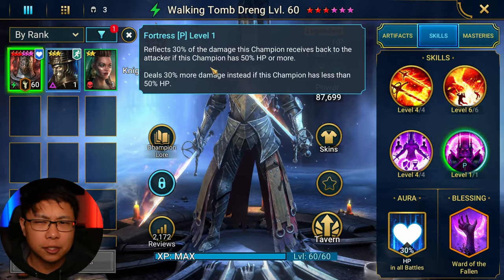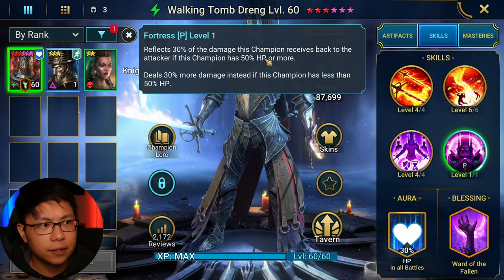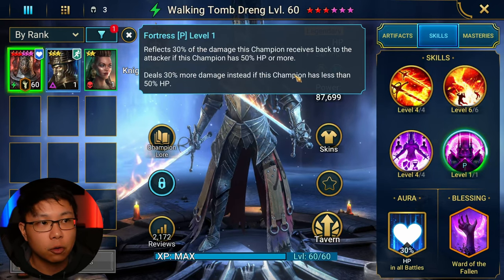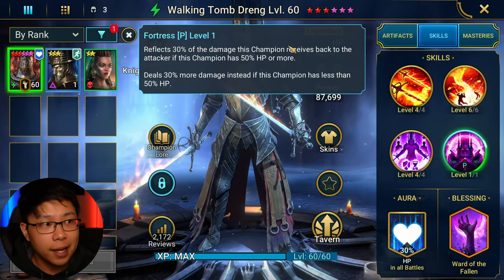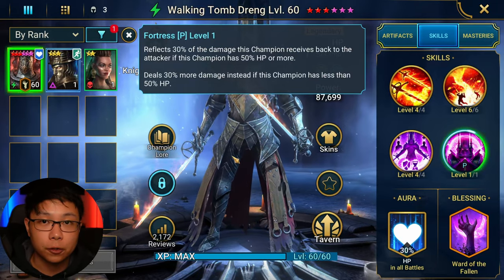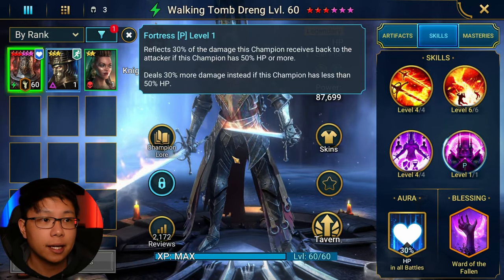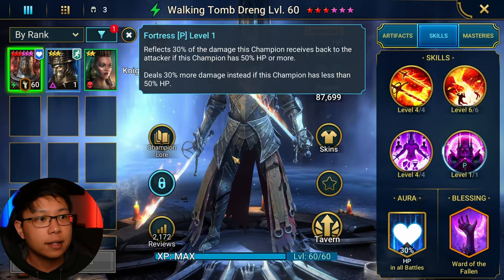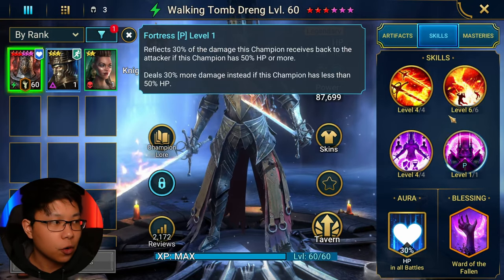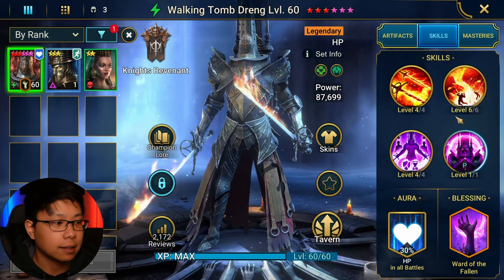His passive, which I don't pay too much attention to, still does pretty well. It reflects 30% of the damage this champion receives back to the attacker if this champion has 50% HP or more. Any little bit of extra help, especially if you're taking him into clan boss or Hydra, that's good. It deals 30% more damage instead if he has less than 50%, but I don't really worry about him doing damage aside from HP burns.